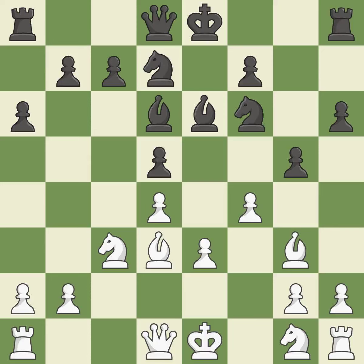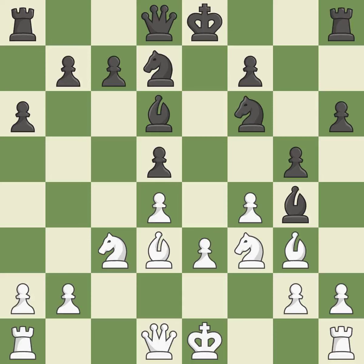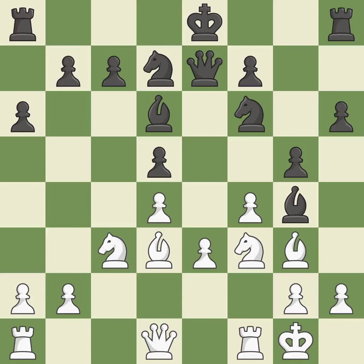This threatens to attack a trapped bishop, but it is an inaccuracy. This gains time by putting a queen in danger and getting it to flee — it is quite good. This prevents an attack on a queen who may have been taken prisoner. By developing the queen from its beginning square, this activates it. A pawn can now effectively protect another piece because of this.